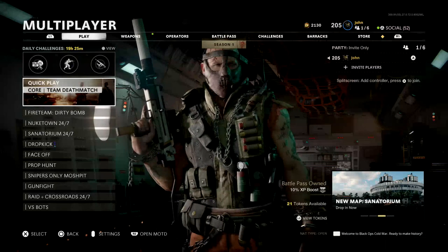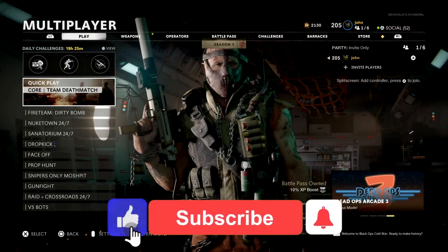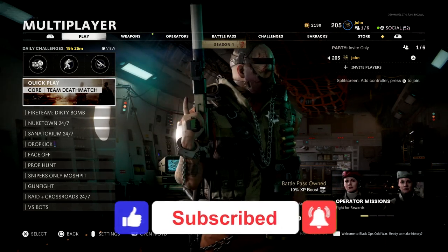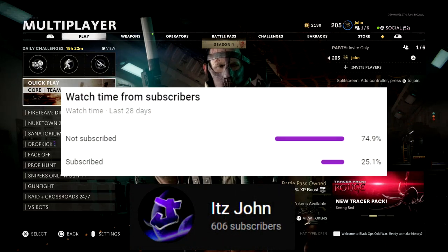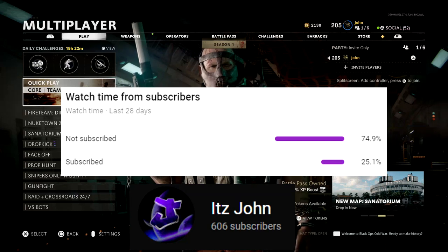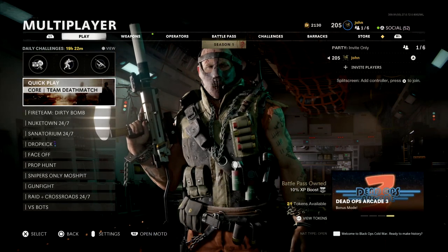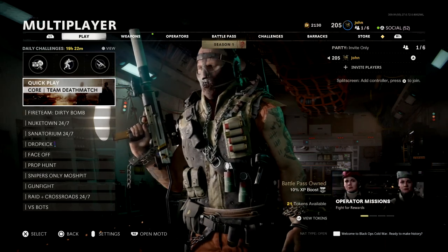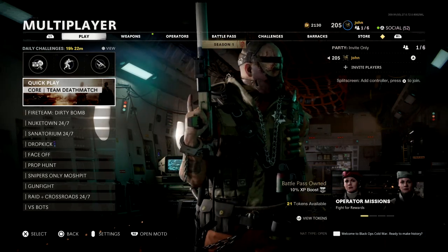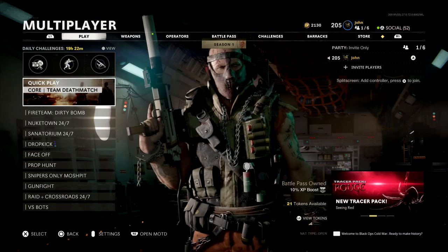Anyway guys, as always I hope you guys enjoy. If you do, make sure to drop a like. If you guys are new to the channel, make sure to hit that subscribe button and turn on post notifications so you guys are notified every single time I upload. We're on the road to 700 subscribers, currently sitting at 606 subscribers, so thank you guys so much for the continual support. Let me know in the comments down below what you guys think about the Mutual Animosity blueprint for the Milano, and with all that being said let's get right into the gameplay.